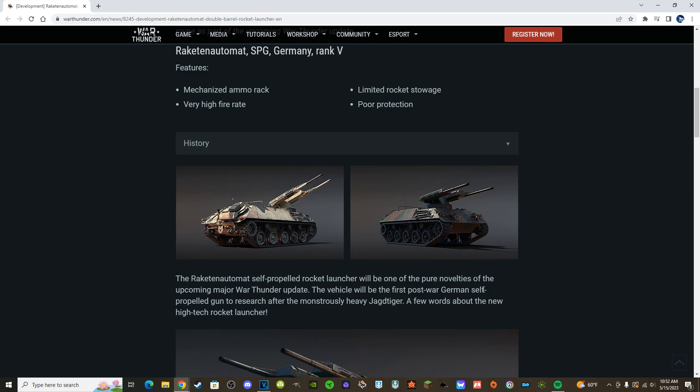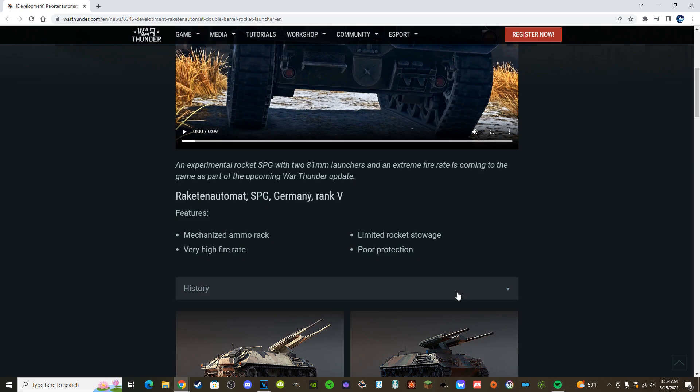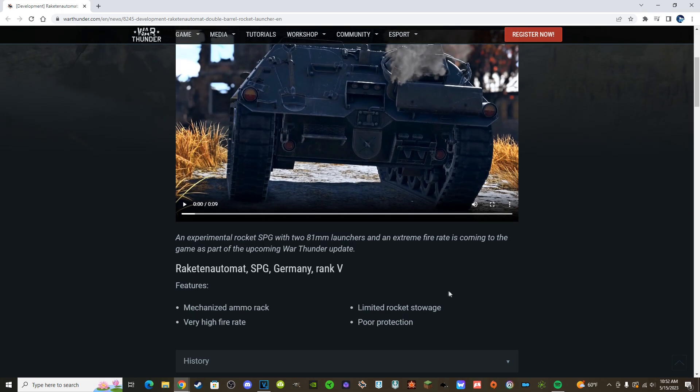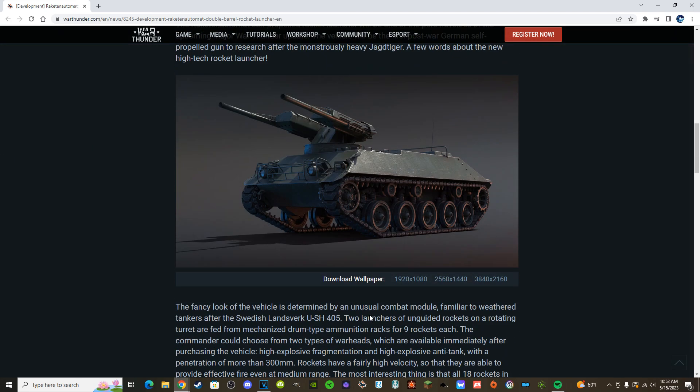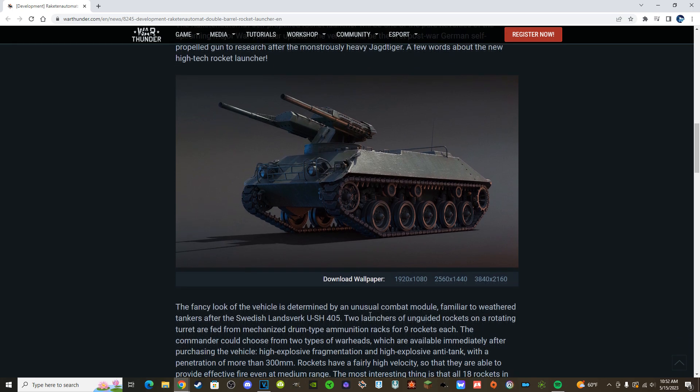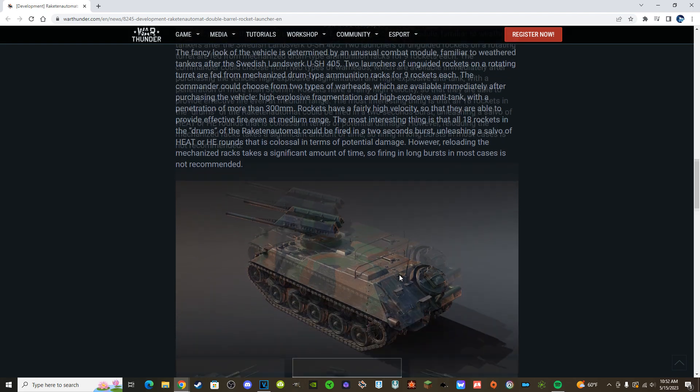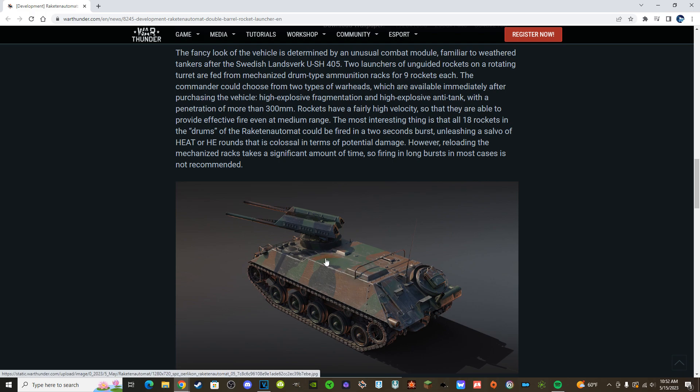The other downside of the Ush is it just has nine rounds per gun — 18 total — and then you're done. You can get a lot of kills if you place them well, but the problem is you have to go into a cap to reload. This thing says it's got limited rocket stowage, but the dev blog doesn't clearly say if there's an extra reload stored somewhere in the vehicle. They do say it has the 18 rockets in the drums, and that reloading the mechanized racks takes a significant amount of time, so firing in long bursts is not recommended.